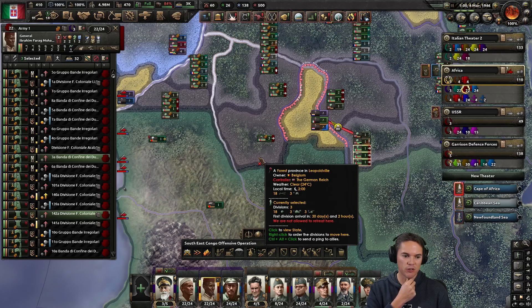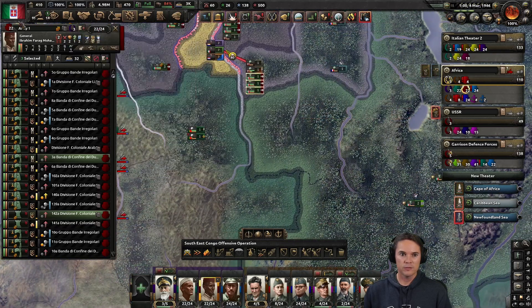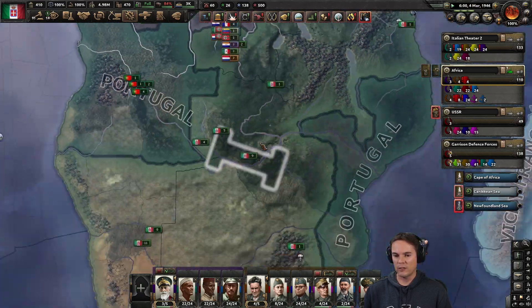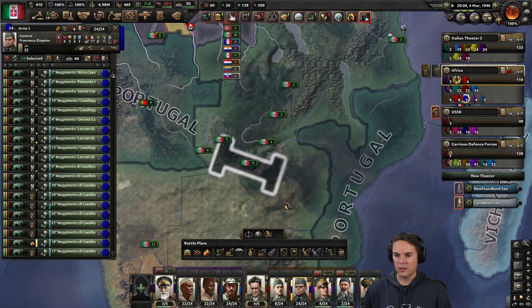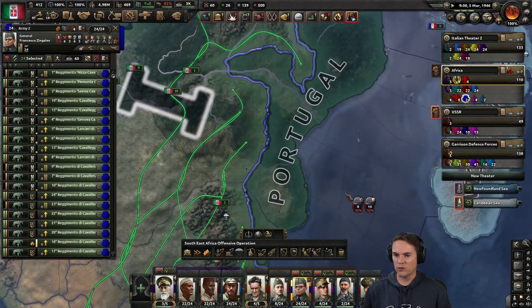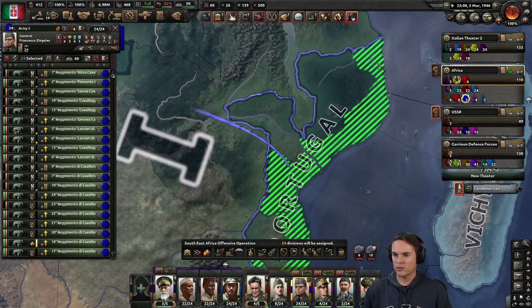I'm pretty sure the AI will never actually build a supply depot or railway where they've built something down there, unless it's some sort of focus they could have done. Okay, are we going to go in here or am I going to have to send the troops up? Let's get cavalry — go on then, I don't think Portugal will hold out very long on this. So let's just do that.